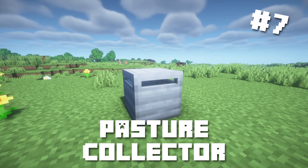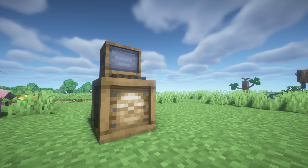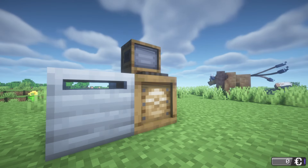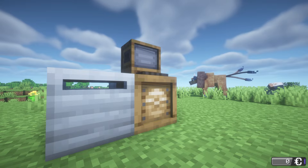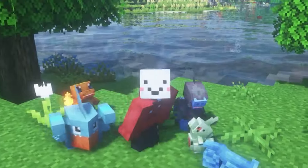Number 7: Pasture Collector. The Pasture block was a really cool addition to the Cobblemon mod, but this add-on makes it even better. With the Pasture Collector block, you'll be able to collect drops from the Pokémon roaming around your Pasture block. This makes it so you'll be able to get some unique items passively, which is a big win for me.